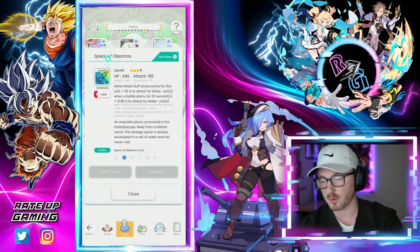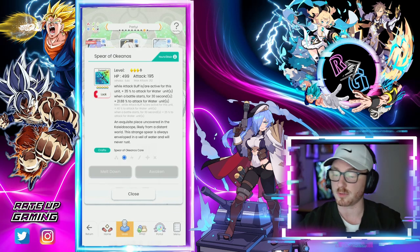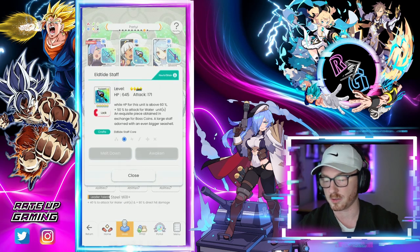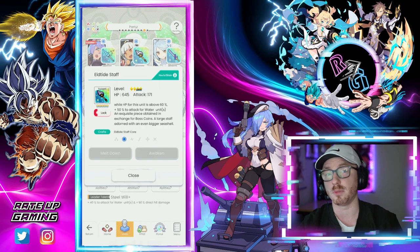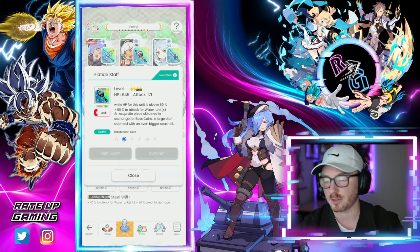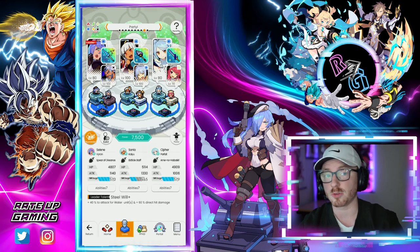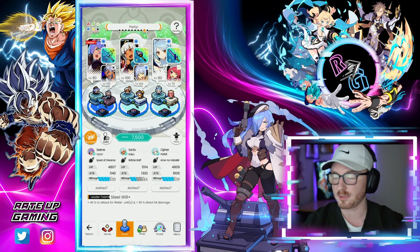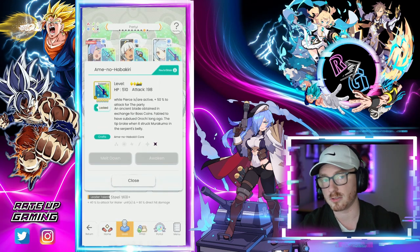To top it all off, we have the weapon and soul layout. On Selene we have the Spear of Okeanos — this ups attack for water units when attack buffs are active, and there are a lot of attack ups going on with this team. On Sonia we have the Eltide Staff: while HP is above 60, plus 50 attack for water units, going with the team's HP threshold theme. The souls are set up to keep us healing and above that threshold while maximizing damage.